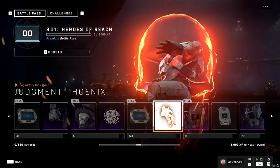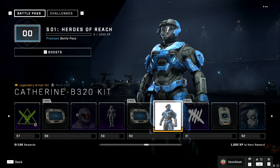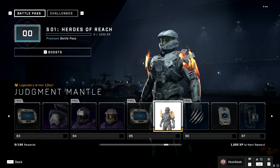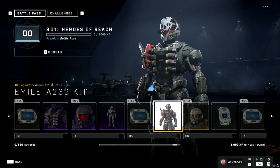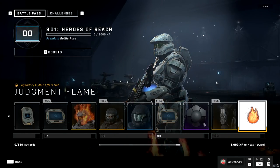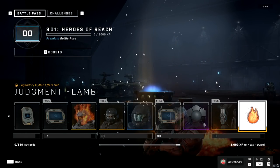There are death effects you can preview — there's a skull effect that looks incredibly cool, unlocked at level 60. The Superintendent is unlocked at 70, the Jorge Armor Kit at 80, Flaming Helios at 85, the Kat Kit at 95, and Tier 100 gives you the Judgment Flame set — basically you're completely on fire. How is that not amazing?